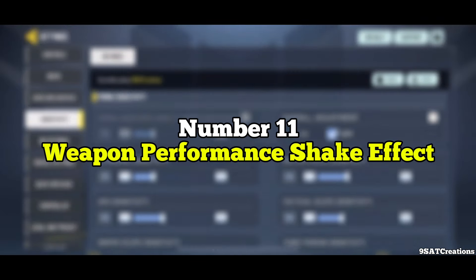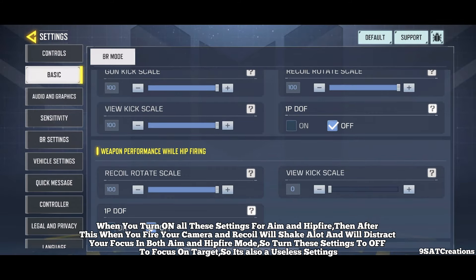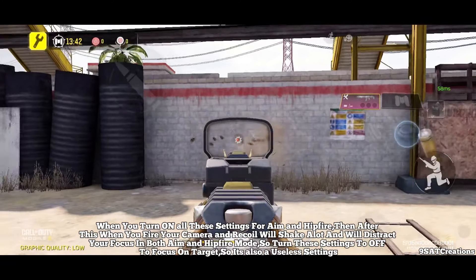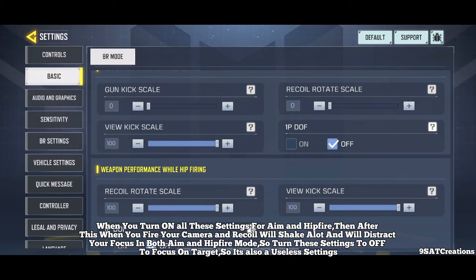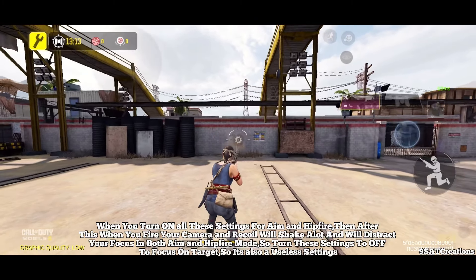Number 11: Weapon Performance Shake Effect. When you turn on all these settings for aim and hip fire, after firing your camera and recoil will shake a lot, distracting your focus in both aim and hip fire mode. So turn these settings off to stay focused on your target — it's a useless setting.